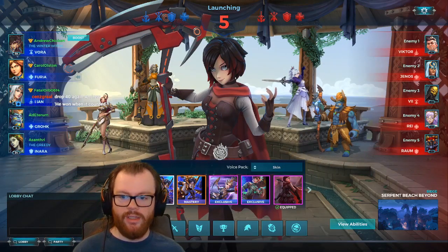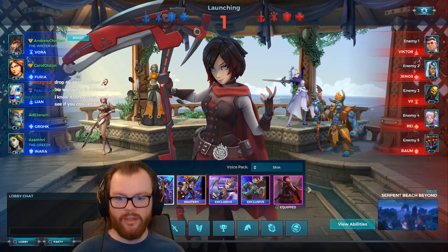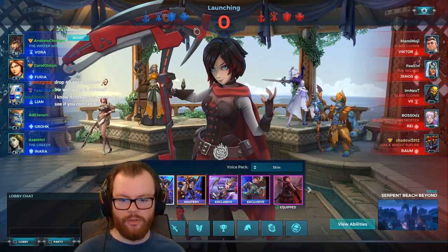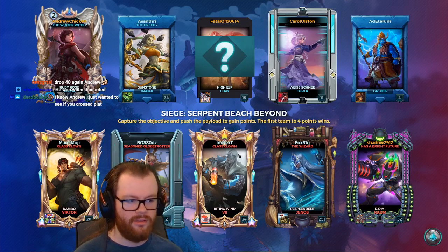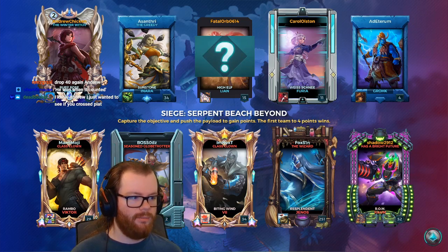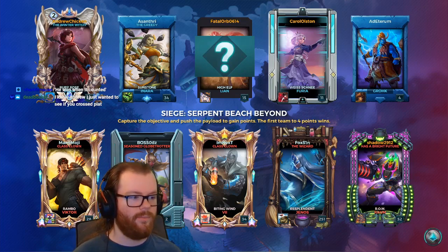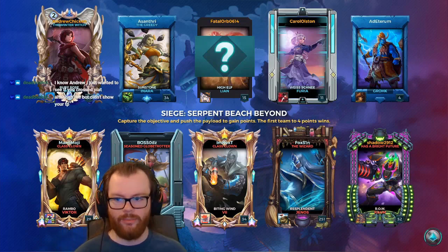Alright, here we go. This is the Ruby Rose skin for Vora — a Ruby crossover. The clothes don't look bad at all, actually pretty nice. The voice pack is meh, but if it's accurate to the show then it's as intended — just my preference not liking her whiny voice. The scythe looks cool; the scythe is probably the best thing about this skin.